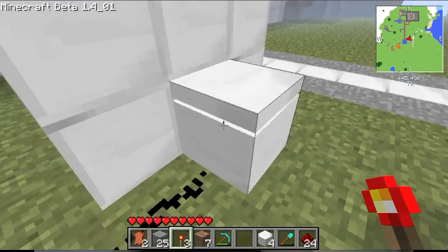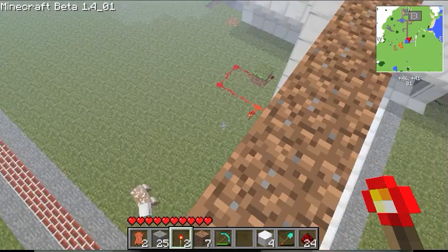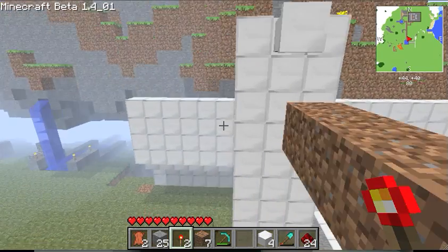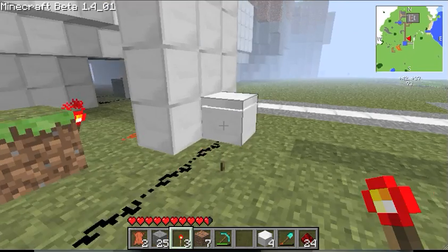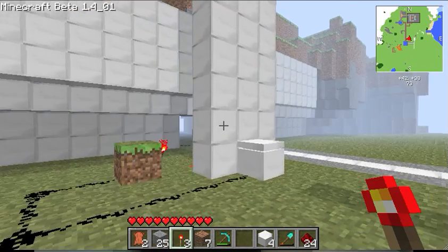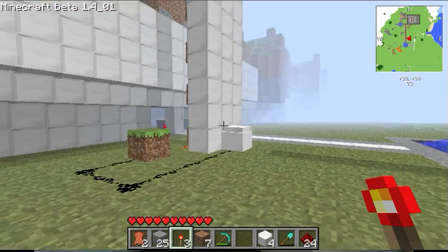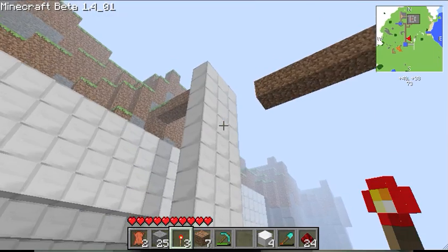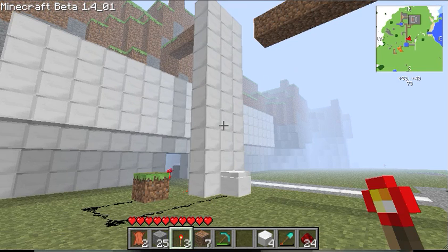Because if you just stand on here, you can either use a button — I just use a redstone torch because that's what I had available. It shoots you up and then it pushes you out, so it's a piston elevator type thing. I don't really know what to call it. I thought it was pretty creative, so I thought I'd share it with you.